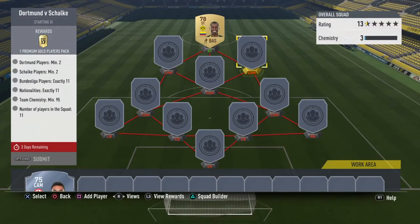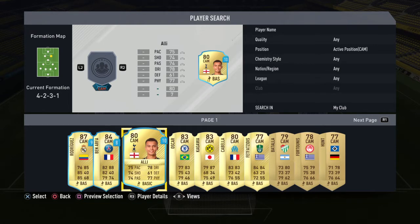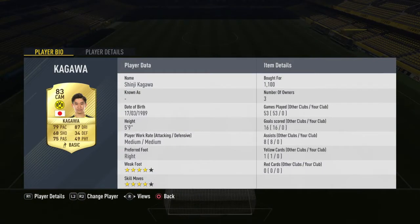The second Borussia Dortmund player is Shinji Kagawa, an ex-Manchester United player, who connects to the striker of course. I bought him for 1100 coins — 87 dribbling, 79 pace, and 75 passing.